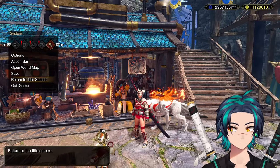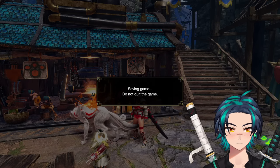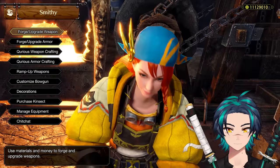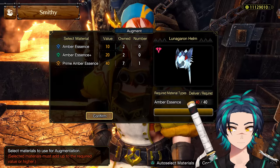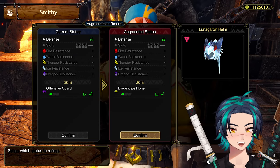Now you want to save, so you don't have to do that every single time. And then we check our armor again, which is going to be different. And bada-boom — Blade Scale Hone! Nice!